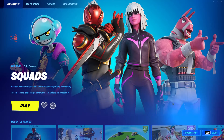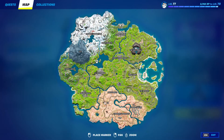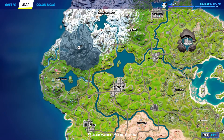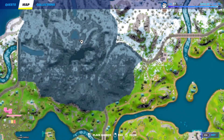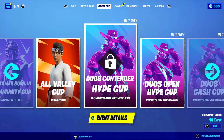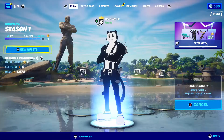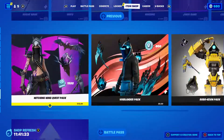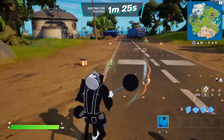The new map location is Covert Canyon - there it is. A few things that happened: the heavy shotgun is back. I really don't know why they brought it back but they did. I don't know if the revolver's back too - I guess we'll find out.